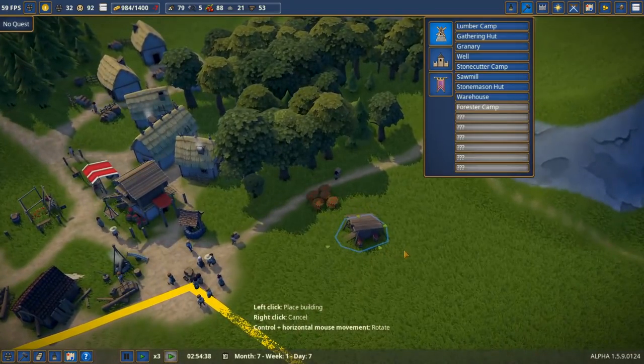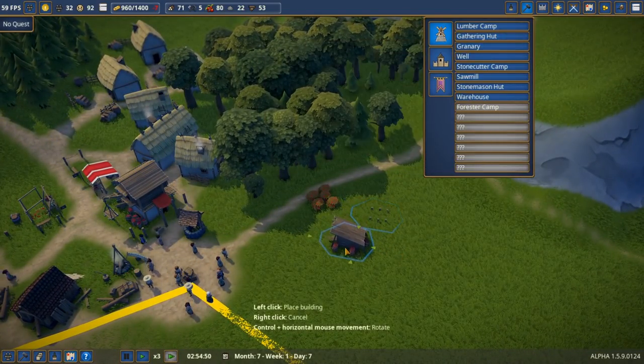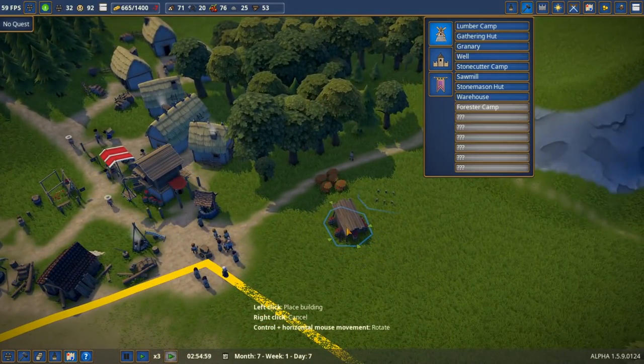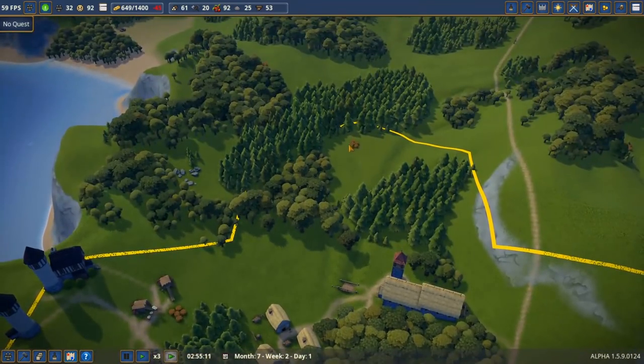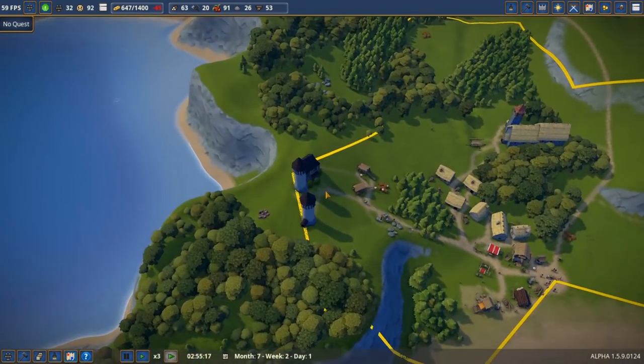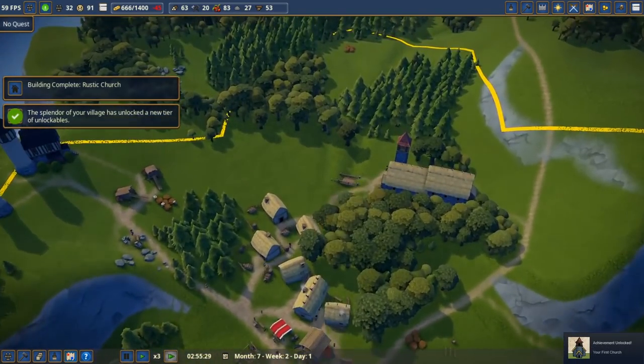It probably wouldn't be a bad idea to continue focusing on food gathering, so let's build another gatherer hut — actually two of those. I forget I can hold shift to do that. We'll build two here for now and use that area as a backup. We're almost ready to expand again.